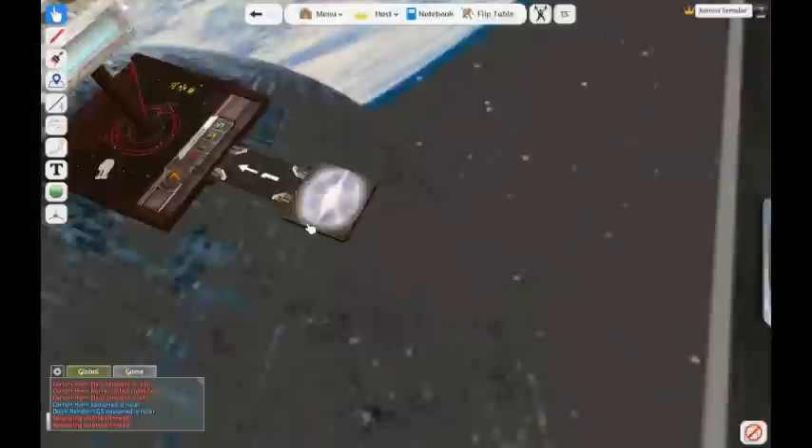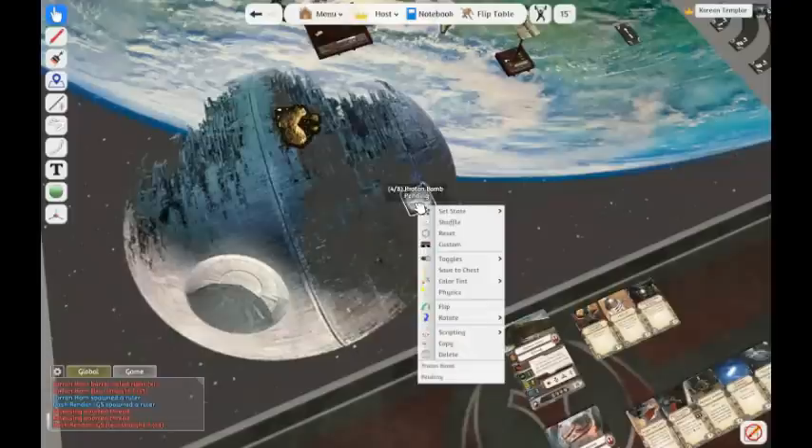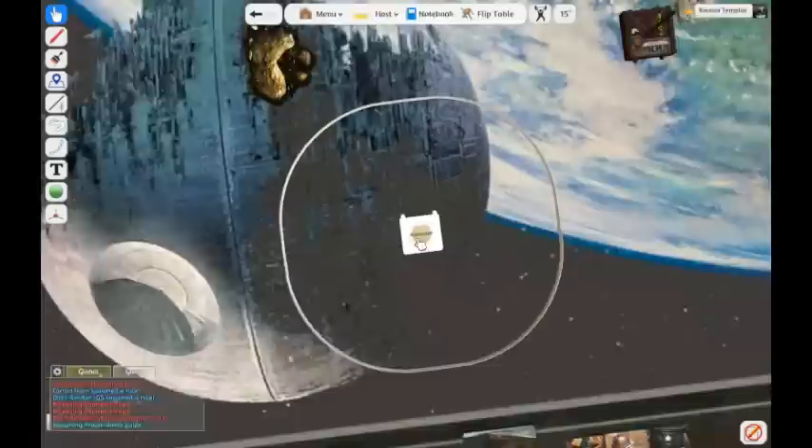Dash is going to move along — I know Dash doesn't drop bombs, just as an example. When the bomb is ready to explode, right click on the bomb, type R in the command prompt, and it will show a range one marker of who got blasted by that bomb. Click remove and it goes away.